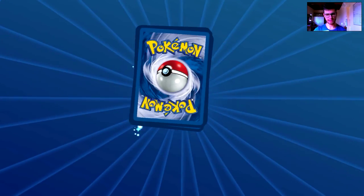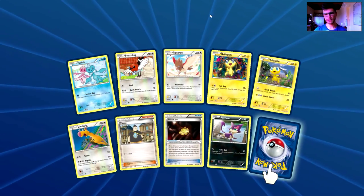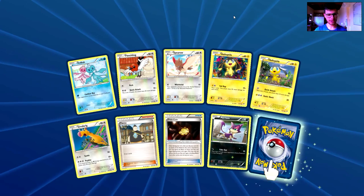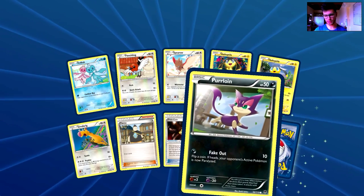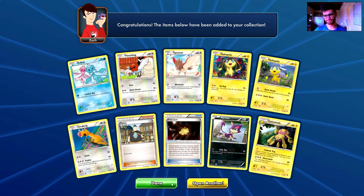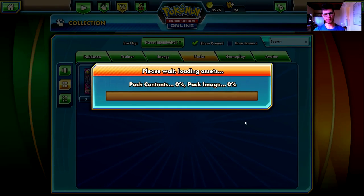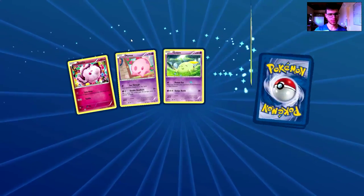Phantom Forces — with Mega Gengar EX on the pack art. First pack: Frillish, Fletchling, Spearow, Helioptile, Helioptile, Giraffarig, Tierno, Trick Coin, Purloin, a Reverse Holo common card, and the rare is a Galvantula. Opening another one — where are my EXs? That's ridiculous!